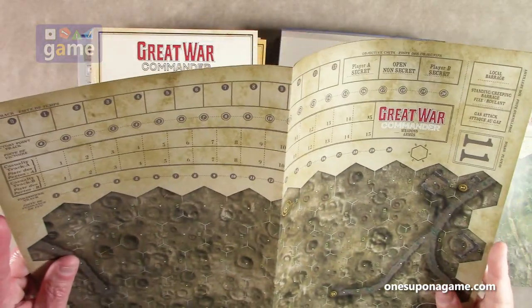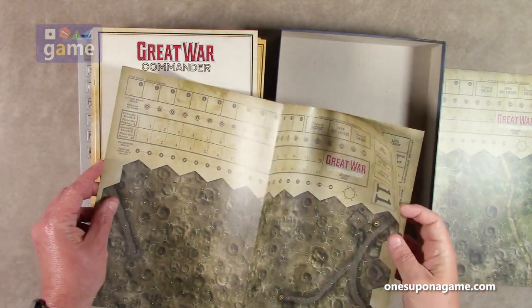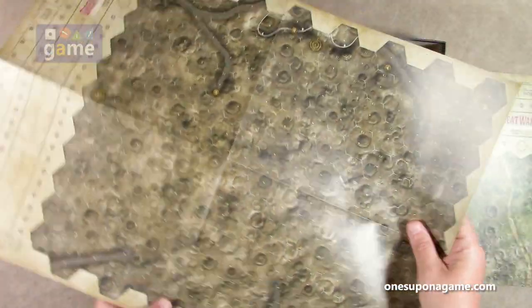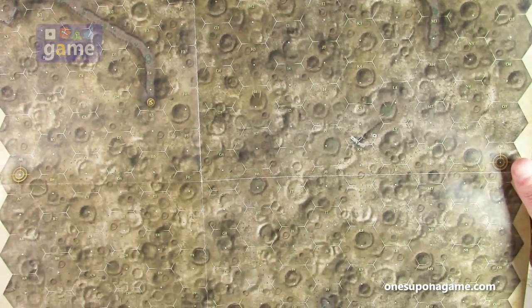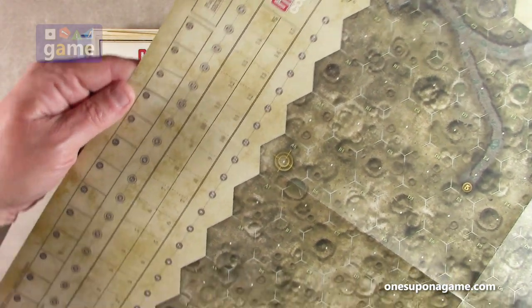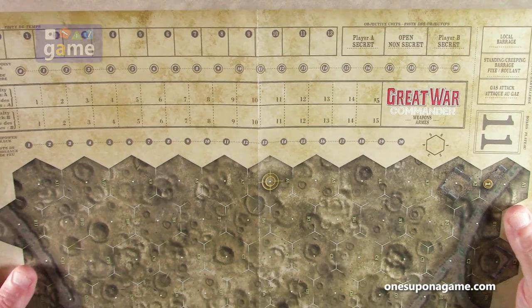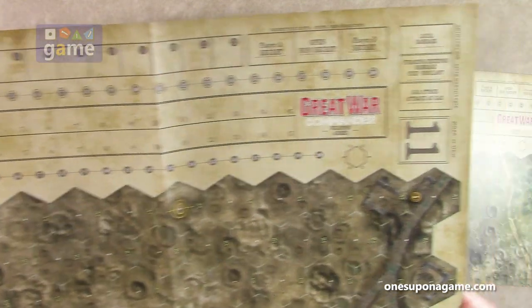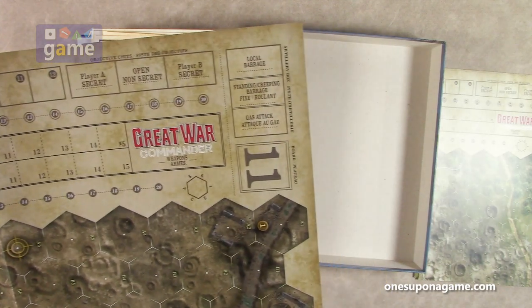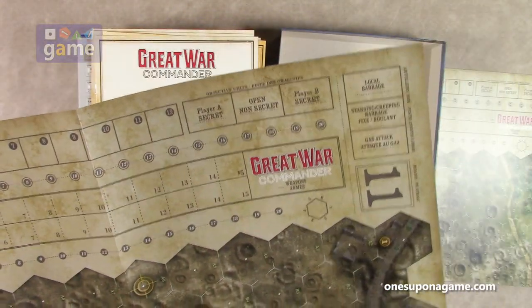Let's take a look at some of these maps. They're very large — four-panel, double-sided. The graphics on them are really incredible. Look at this: it's a mined-out field. You can see the hexes marked. On the map you actually have your time track, victory point track, and casualty track all on the map, so you don't have to have a separate sideboard. They can do that because of the extra space with the A4 size. You've got your objectives, a place to put your objectives, barrages, gas attacks. It tells you the map number right there. You can get a firepower track. That's pretty cool.